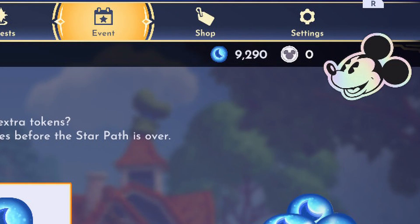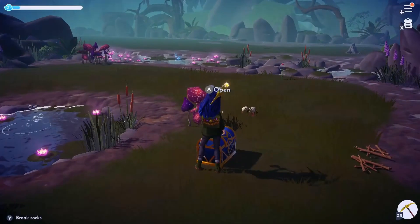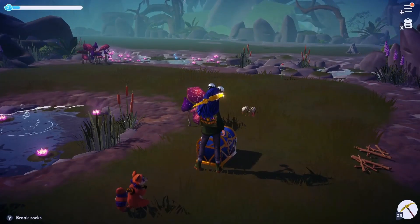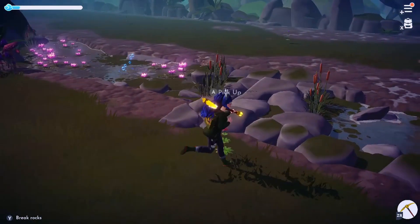So there we have a 100 moonstone profit — it's really that easy. You can only do this once for this star path though, but I also believe you may be able to get the discount every star path. So providing the maths works out that you would gain moonstones, and you complete the star path quest without buying tokens to gain items, then it would work again in the future.